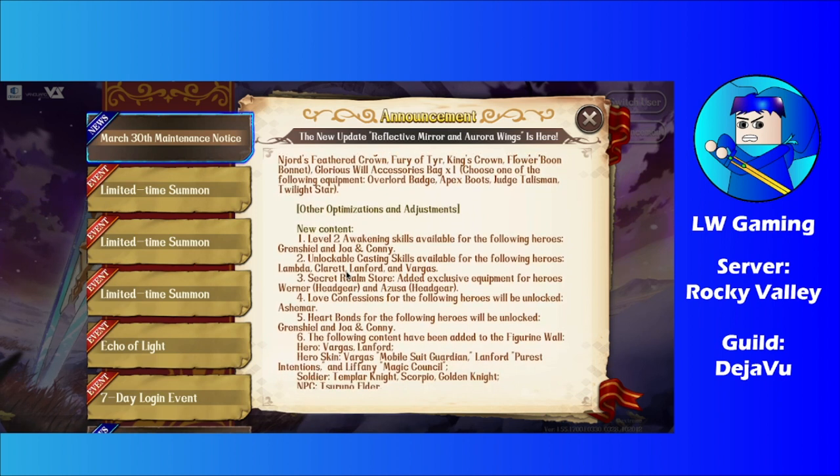We also got some Awakening Skills — this is nothing new, they always do this for every new character now. Casting Skills are available for the following characters: Lambda, Claret, Lamford, and Vargas. For the Secret Realm exclusives, we got Werner and Azusa, both with headgear.